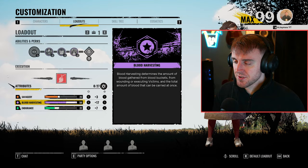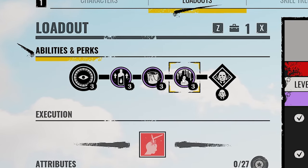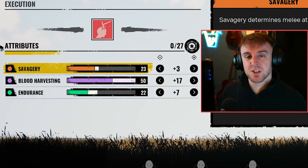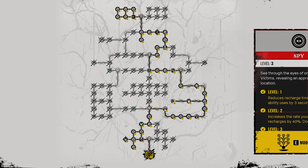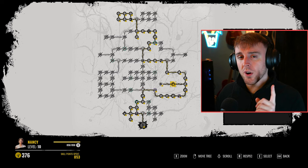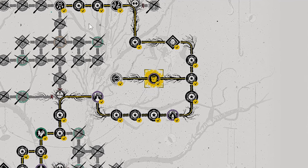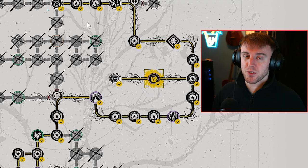You'll want to max out Blood Harvesting so you can get maximum value from both Universal Donut and Surgical. As for Savagery and Endurance, it's entirely up to you how you want to distribute these points. Last but not least, here is my skill tree. Please feel free to pause the video if you wish to copy my build. Universal Donut is a random perk, so you will need to keep rerolling until you obtain it, but this build is definitely worth the time investment.